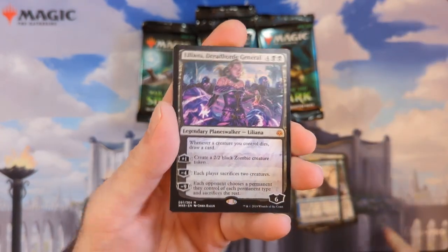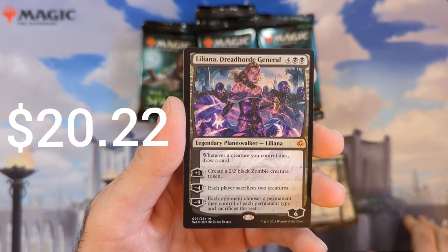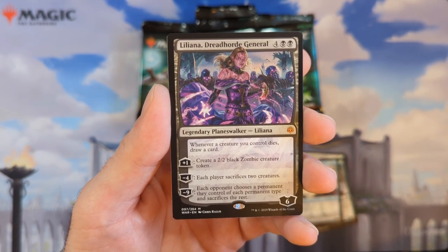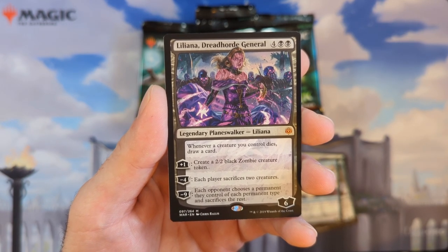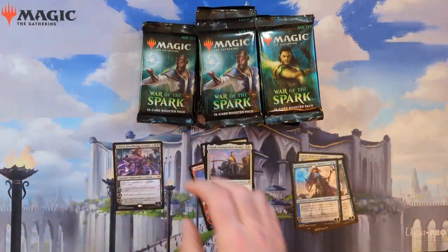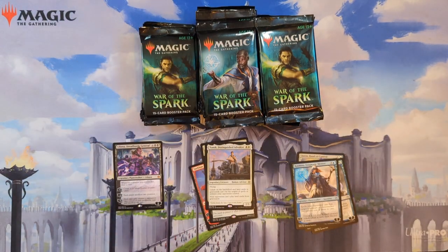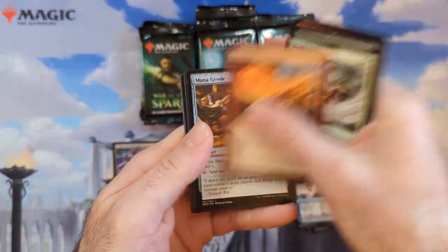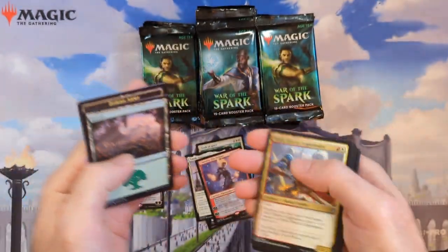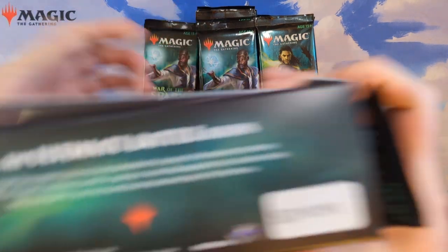There we go — one of the best pulls in the set! We got Liliana and Dread Horde General, which is a mythic. Whenever a creature you control dies, draw a card. Then create a zombie token, you can make people sacrifice stuff, and each opponent chooses a permanent of each permanent type and sacrifices the rest. I've actually run her before in a deck but never got to play it much, so it's like seeing her for the first time again. We also got Chandra, Fire Artisan.